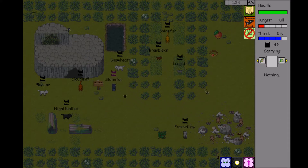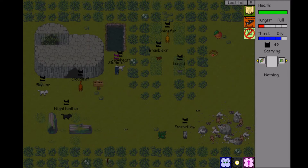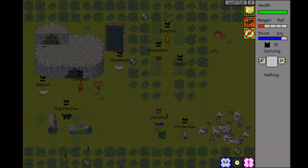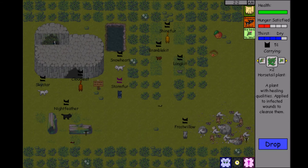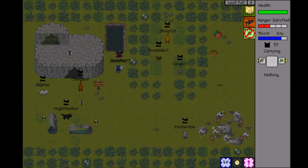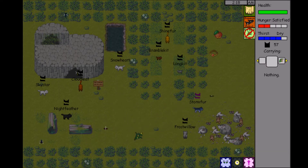What herbs did we need? It was Goldenrod. So we can give her some of this Goldenrod that we found. Let's give her a piece. Horse and Horsetail — let's go get this Horsetail. You guys pointed out that we don't have to bury stuff in camp, so we haven't been anymore.